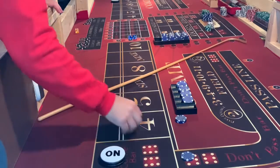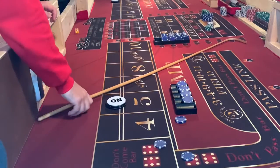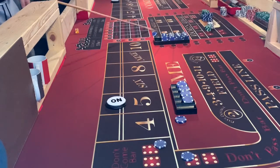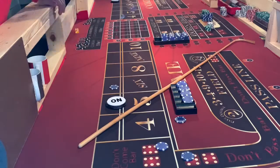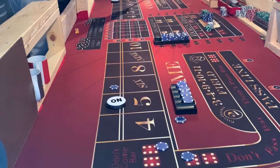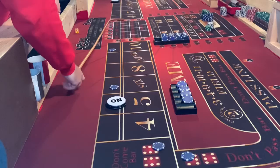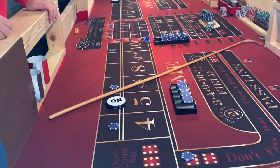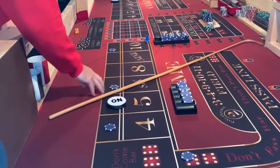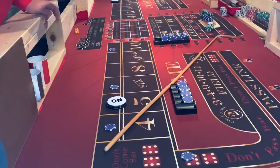Got a 4-1-5. Point is five. We'll go ahead and drop $5 in the dump. 5-1-6 travels to the six — drop another $5 in the dump. Hard 10, travels to the 10 — another $5 in the DC. Last roll, got a hard 4, 2-2-4. So right now we just sit and wait. We got the point on five. We have a DC on the 4, a DC on the 6, a DC on the 10. Our $20 for this shooter is out. Now we'll just wait and see what happens, wait for a decision to be made.